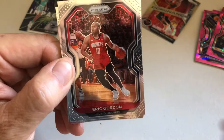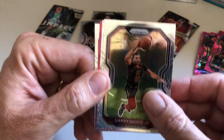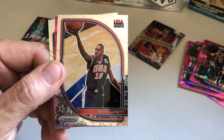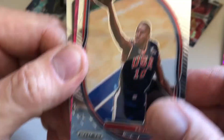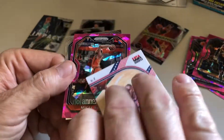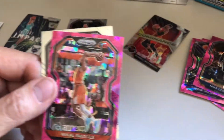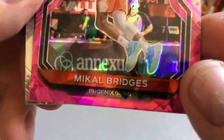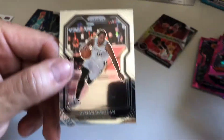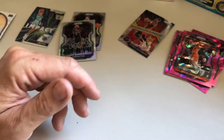We got Eric Gordon, Larry Nance Jr., and we got a USA Kevin Garnett card — very nice, that is cool, that is a nice card. And then we got a pink card — Mikel Bridges. And DeMar DeRozan. Let's keep on going.